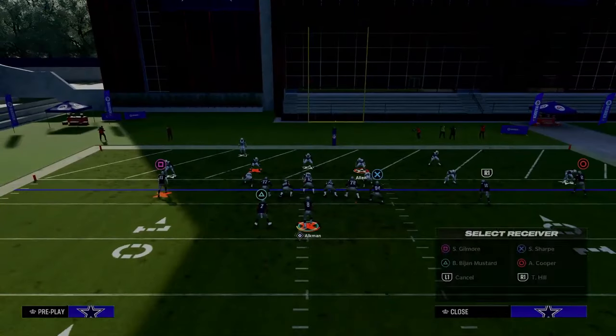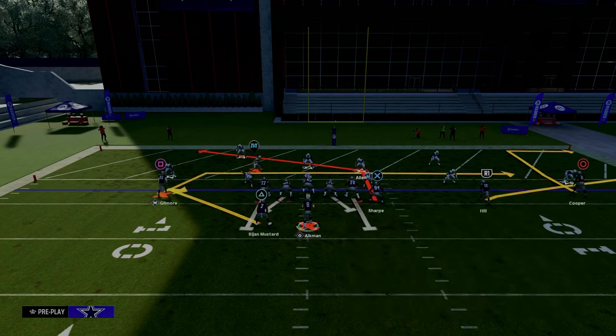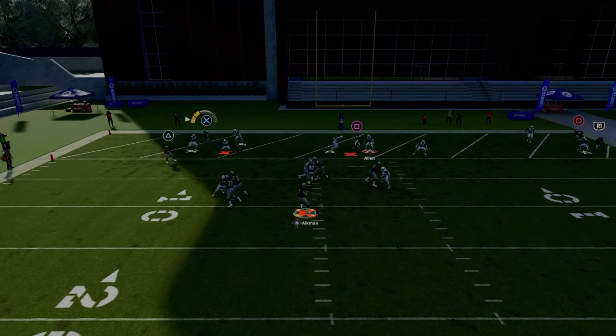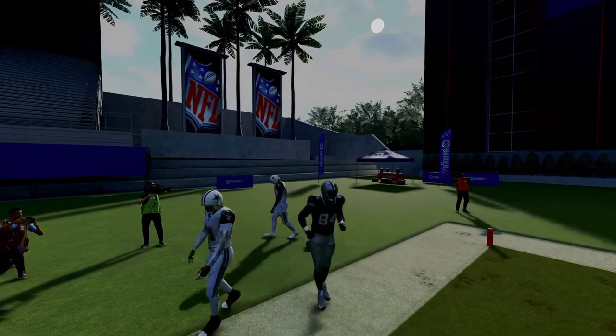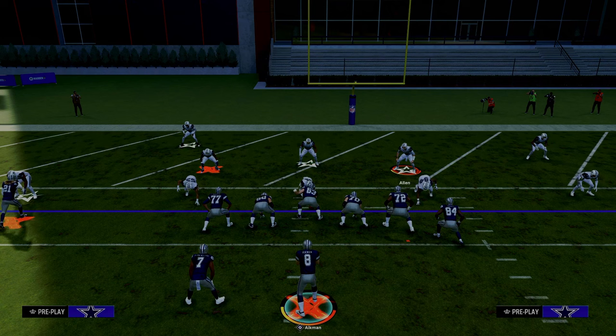You can also use a running back ghost route. A running back to the short side of the field on a ghost route will end up right about where the numbers are — he's going to hold that defender — and then you can throw this with a free-form pass to the outside. This is the best red zone passing concept in the entire game, and if you can master this it's going to help you win more games.